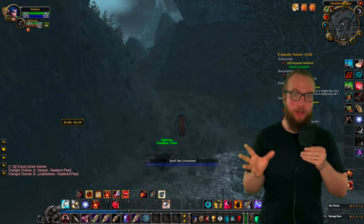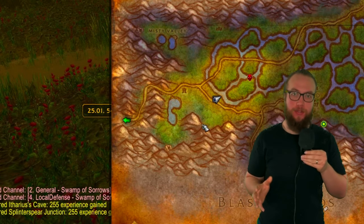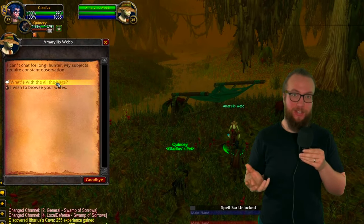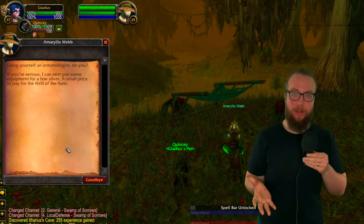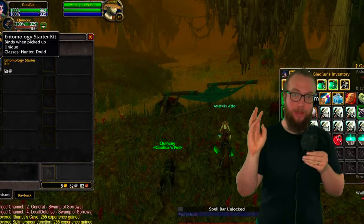First thing we gotta do, we're gonna go to Swampasaros. We're looking for Amaryllis Webb. She's in Swampasaros right here. Just head on over there and you're gonna buy an item called the Etymology Starter Kit. Inside of it, you're gonna find a net. We're gonna use this net to catch three bugs.